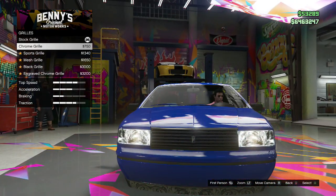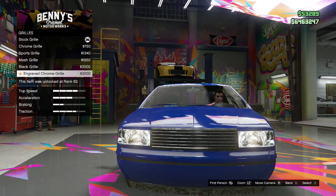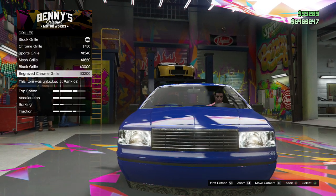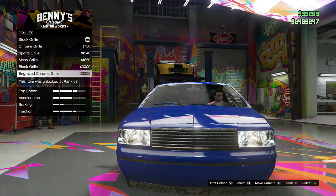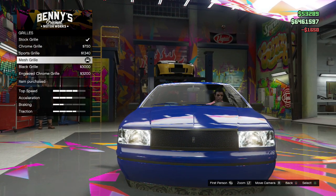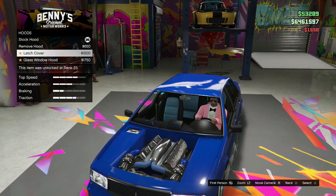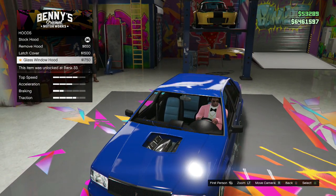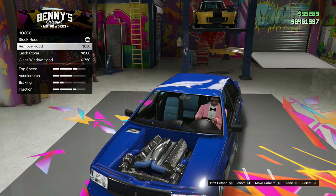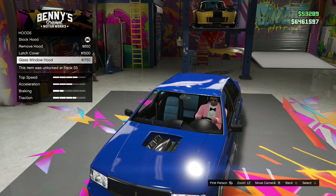I like that exhaust — pretty nice. Explosives hex? Why would I want to put explosives on my lowrider for a car ride — that makes no sense. On to the grill — the most expensive one isn't always the best. I like this subtle one right here. For the hood, there's a glass window hood option — that actually looks pretty cool, I'll put that on.